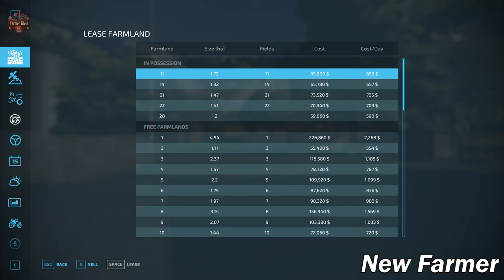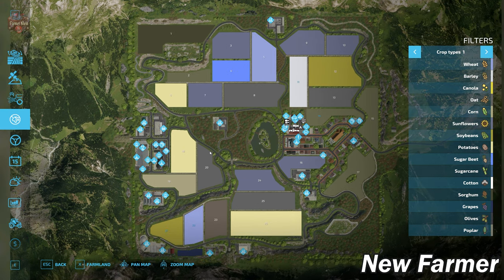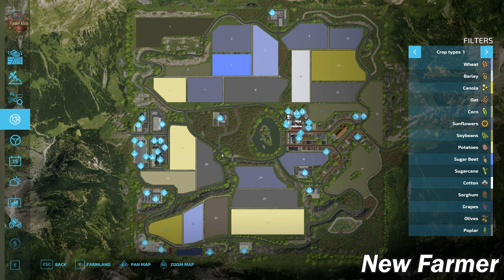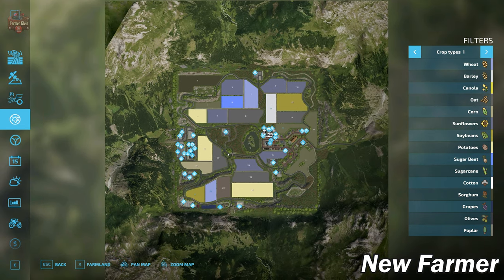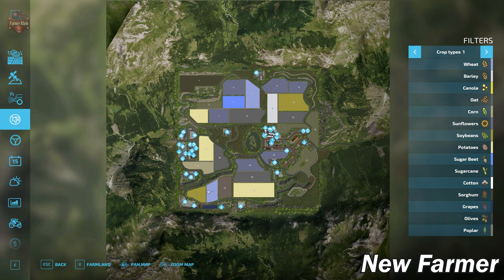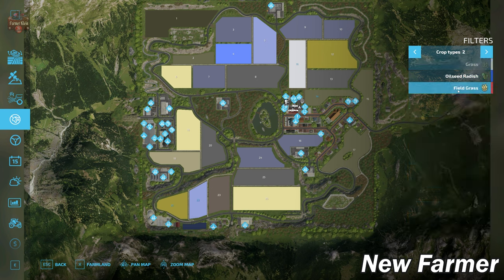Taking a look at the PDA, this is a smaller map — at first glance it looks decent sized, but scrolling out reveals it's a standard PDA. My guess is this is about a 25% map, roughly a quarter the size of a standard map. We do have all standard crop types available in FS22, plus the new crop, field grass.